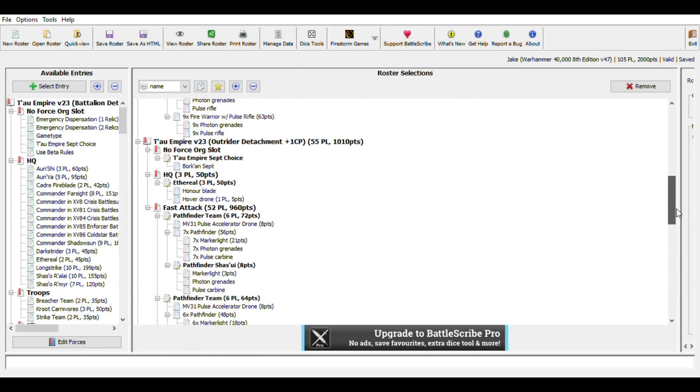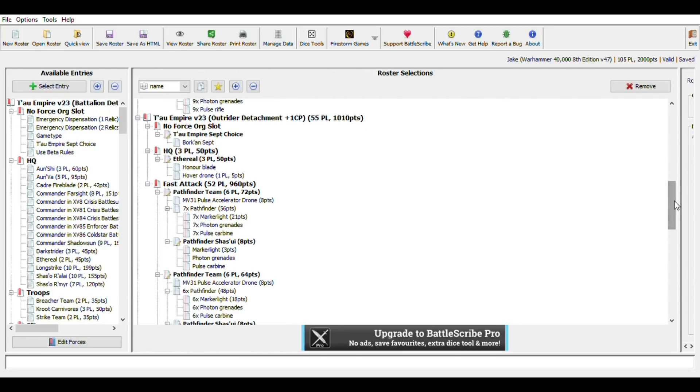Moving on to the next attachment — an Outrider detachment for Bork'an, meaning your Rapid Fire and Heavy weapons have an additional six-inch range. The HQ here is an Ethereal on a Hover Drone. The Hover Drone isn't really necessary — he doesn't need to be that mobile — but if you have the five points, sure.